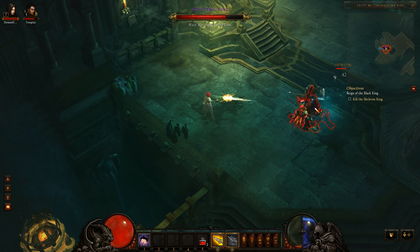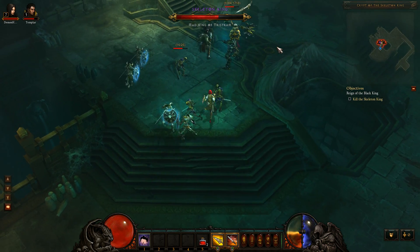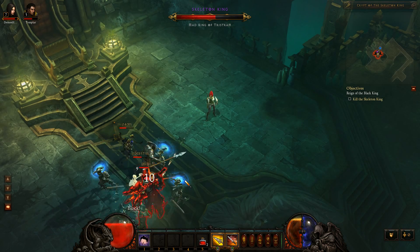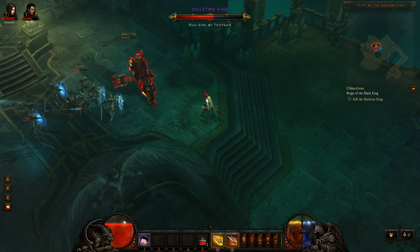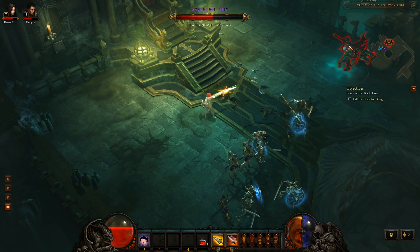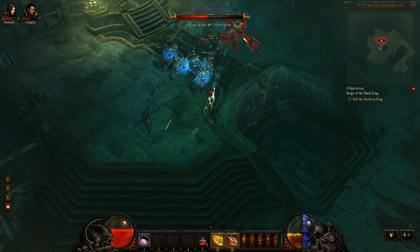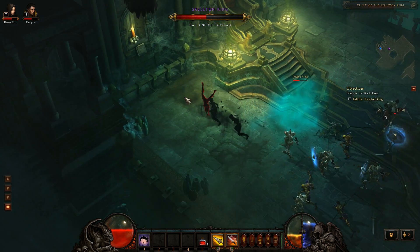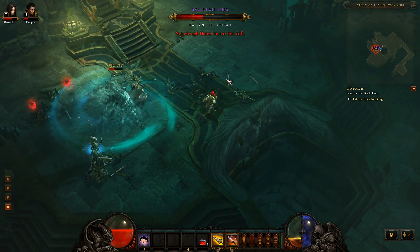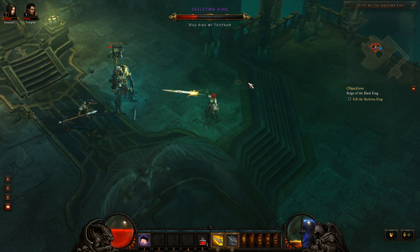You just gotta time that — it's all about the timing. Run away from the Skeleton King attack at the last second, like a bolt. You just wait and bolt right at the last second. You can't bolt when he's casting, you can't do it right before he stops casting. You can just evade that easily once you get the timing down.